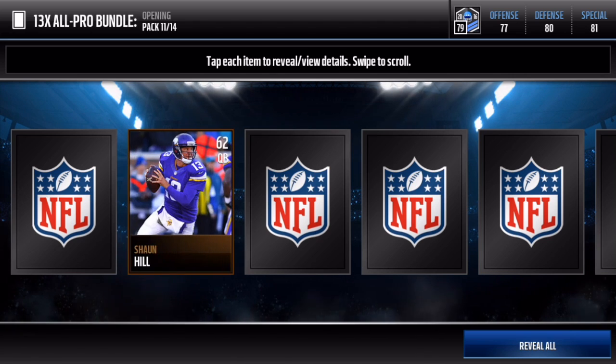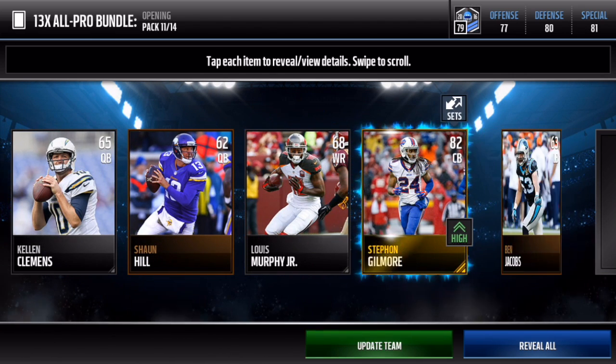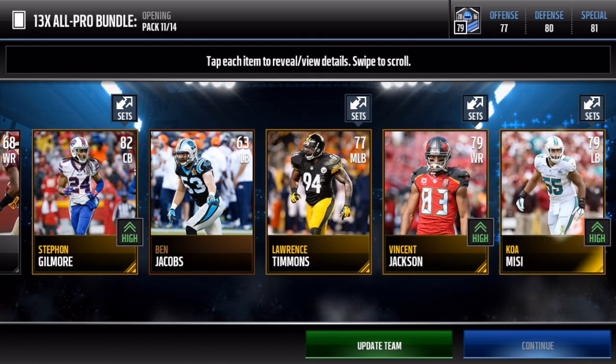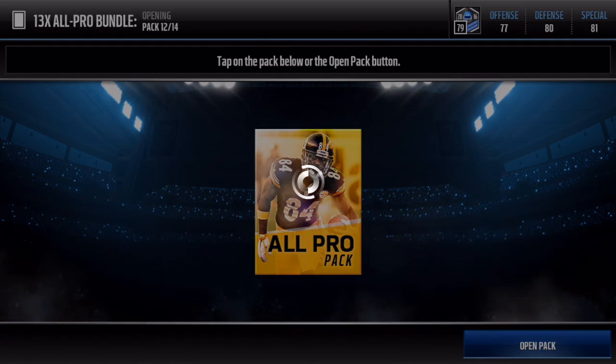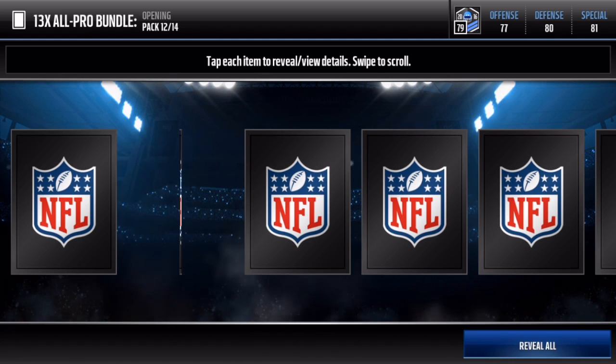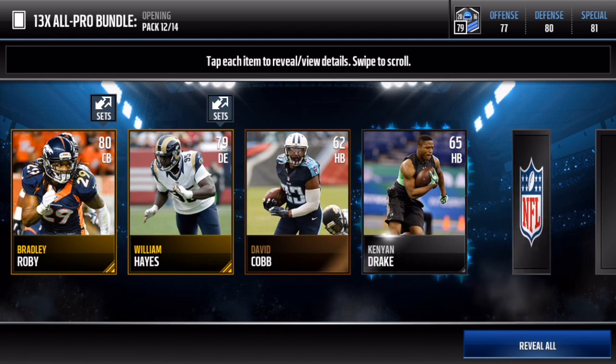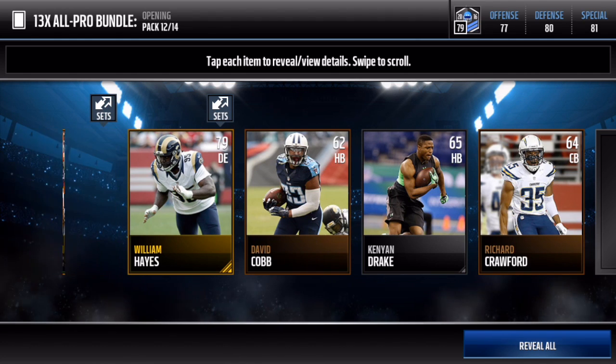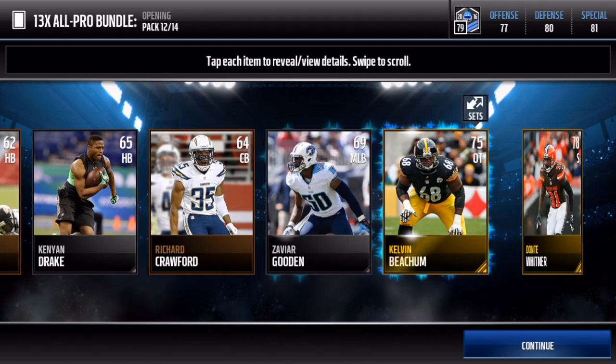Well, outside of that, it hasn't been too bad of a pack opening anyway, because we've got a lot of 80-plus overall players. We also got a lot of upgrade teams which helps out the squad as well. We got Bradley Roby — 90 speed — he might be an addition to my team. He's pretty dang good.